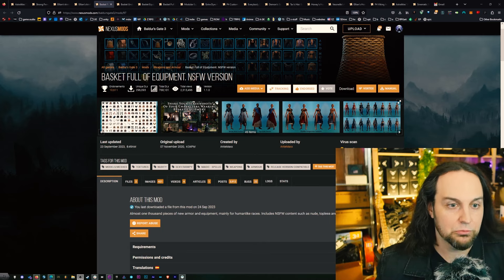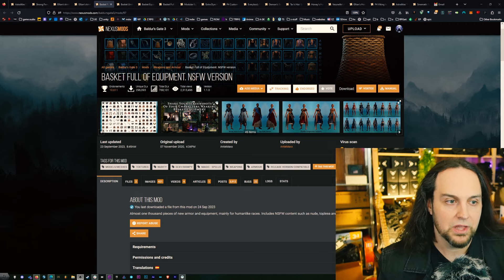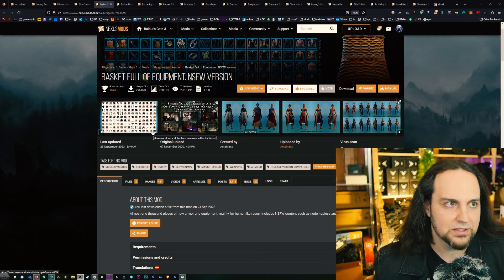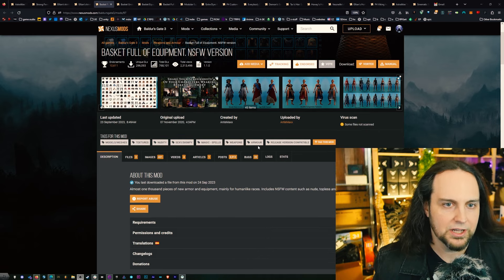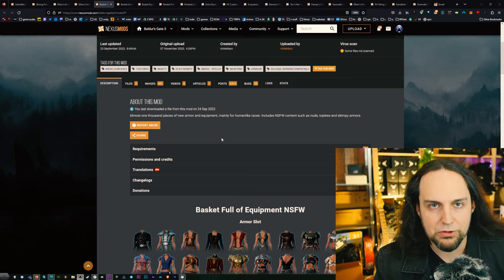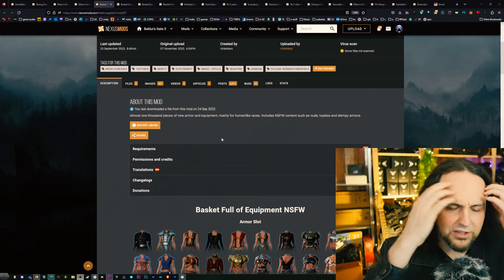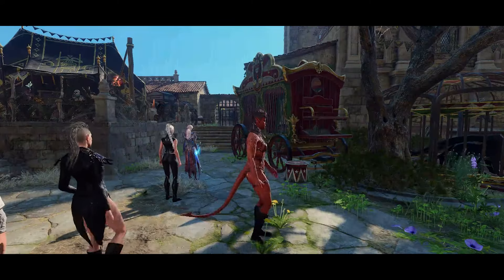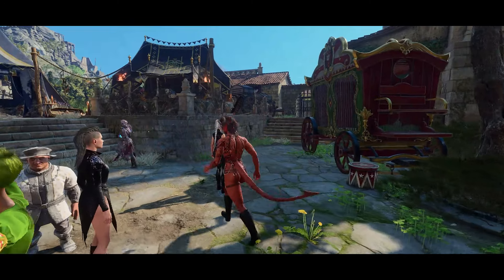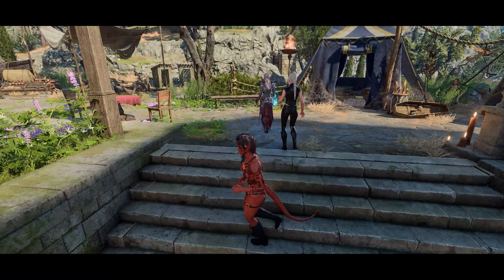Now we're going to get into clothing and we're going to talk about my favorite clothing mod, and I'm going to teach you how this works so you'll know how a lot of these clothing mods work. Now this one — this is the not safe for work version — so it's going to be hard to show a lot of this on screen, but they've gone through and taken a lot of the outfits in the game, taken pieces from here and there, mixed underwear with some of the armor. They've put together hundreds of different individual pieces of armor, accessories, robes, whatever, and it's in one huge package.